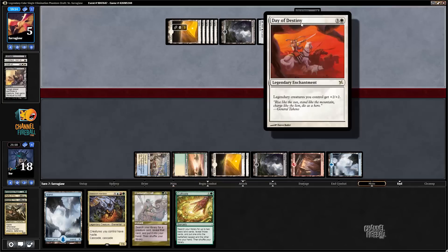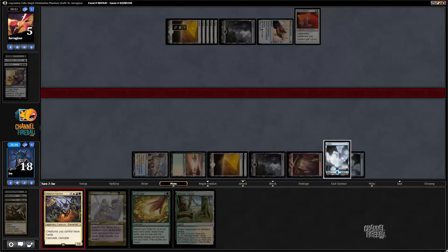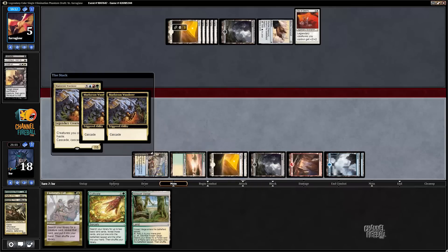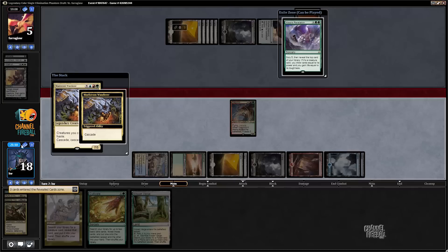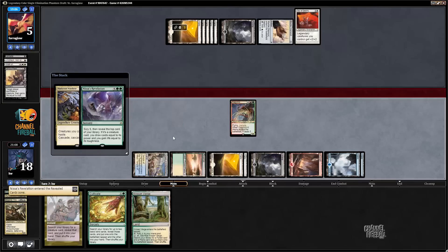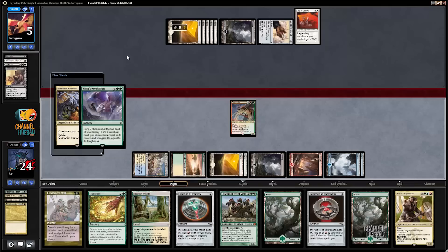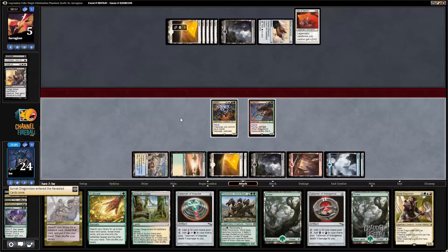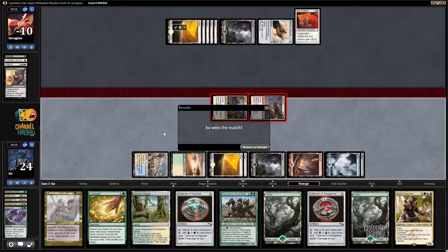Day of Destiny - legendary creatures you control get plus-two-plus-two. Sadly it doesn't matter what I hit with Maelstrom Wanderer since everything's lethal - I hope I at least get to see... Dragonlord Atarka, nice! So I was hitting for 15, and get to cast Nissa's Revelation - even nicer. Maelstrom Wanderer cast the maximum possible amount of mana worth of spells - I got to play two seven-drops off my cast eight-drop cascade card. Then I got to Surak Dragonclaw it up and attack for millions. That's what the Legendary Cube is all about.